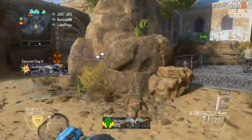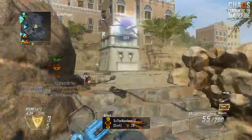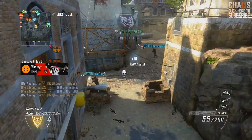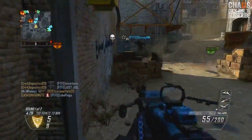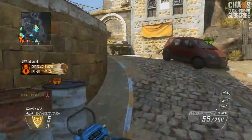Up on screen now from Alec Bogosh was the LSAT with any attachments, the Small, the Bouncing Betty, the Sensor Grenade, Lightweight, Hardwired, and Awareness. Apparently I could use whatever scorestreaks I wanted, so I believe I used the Lightning Strike, the Hellstorm Missile, and the UAV.